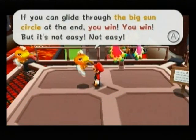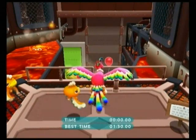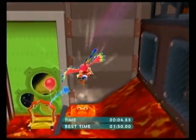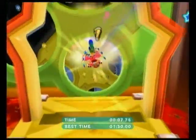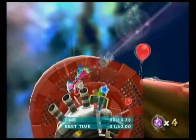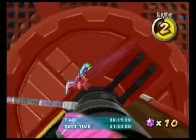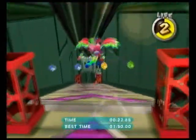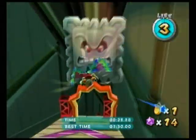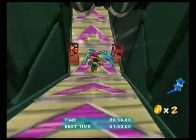You can glide through the big sun circle at the end and you win. These jibberjays are very annoying, and they look sick — like they're about to cough all over you or something. Anyways, there's gate number one. We almost died. Okay, gate number two. We are going crazy. Do not learn how to glide from me because you'll probably fail.